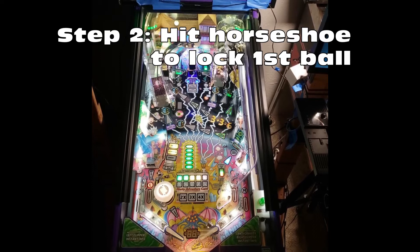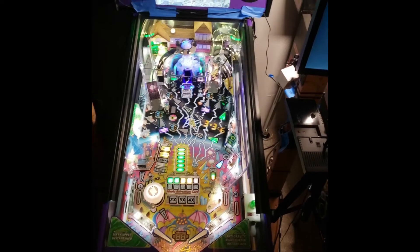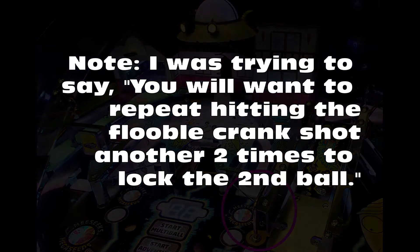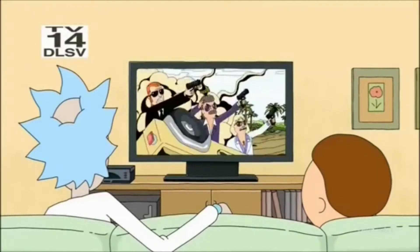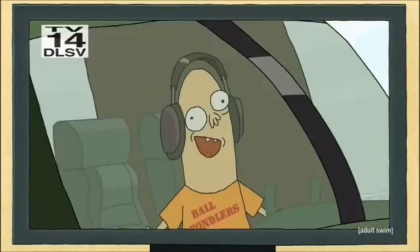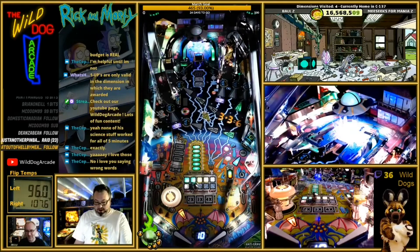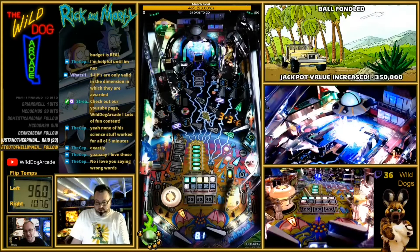The next step, which is step two, is hitting the horseshoe target to lock your first ball. You want to repeat hitting the flubo crank a couple more times because two times will lock the second ball. It is actually more advantageous to try to lock the second ball after you have a chance to fondle the ball. While this might sound like a crude joke, it is what the game calls its bonus multiplier. This allows you to add on to jackpots when you start the multi-ball. Fondling the ball is when you hit the horseshoe target — you'll hear the bottles bouncing off each other. Each time you do this, you can continue adding multipliers.